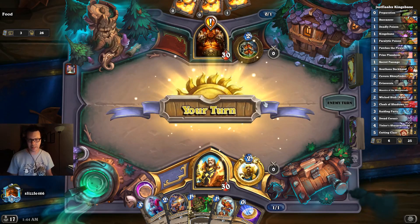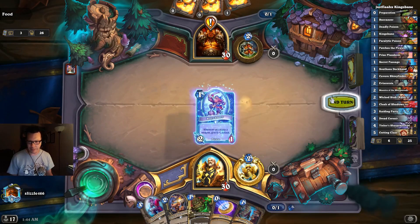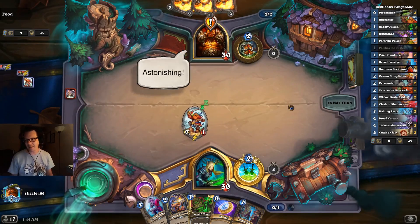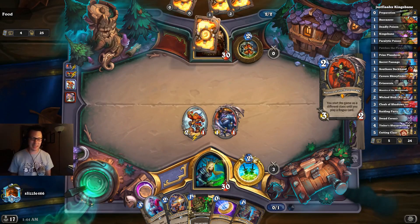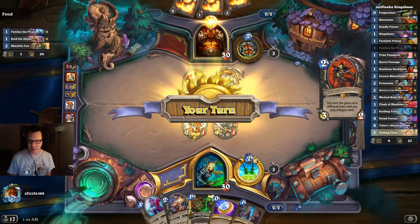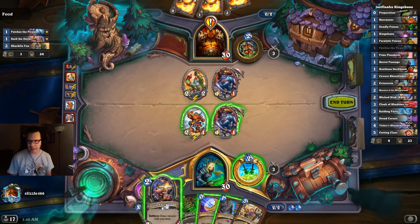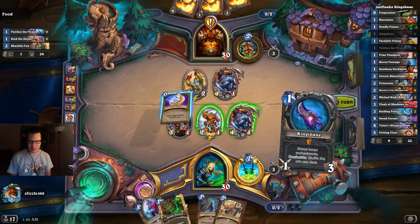Queued into a Questline Warrior. We're going to go ahead and play my Buccaneer — gotcha, I'm actually a Kingsbane Rogue. Maestro of the Masquerade is a pretty cool card. Basically you make your opponent mulligan incorrectly so they don't know what you are. Once you play the Rogue card, they know. You also get to use the Hero Power before you switch back to Rogue.